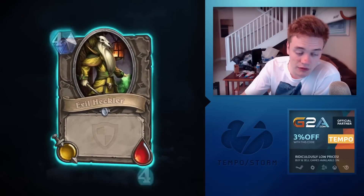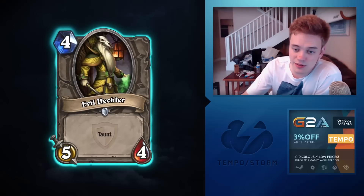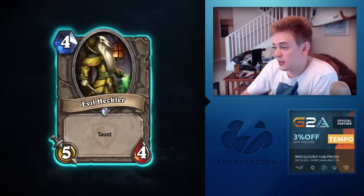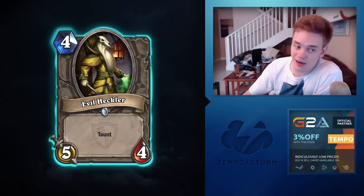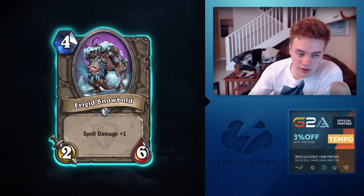Evil Heckler: four-mana 5/4 Taunt — Twitch chat finally gets its own Hearthstone card. It's better than Booty Bay Bodyguard, but if I'm putting a Taunt in my deck to stop me from dying, I'll prefer Sen'jin's stats over this every time. Very solid in Arena for sure.